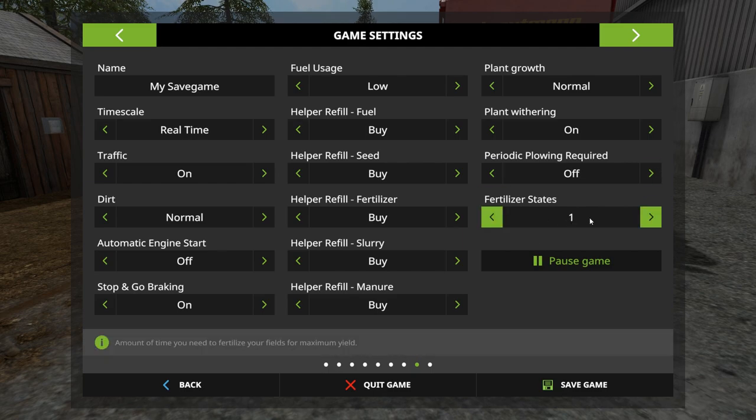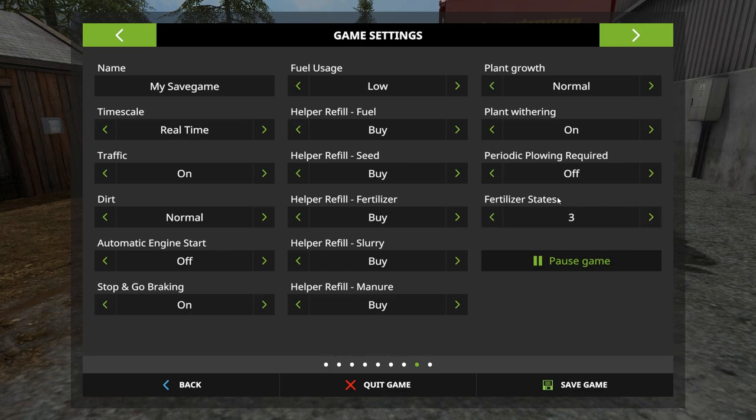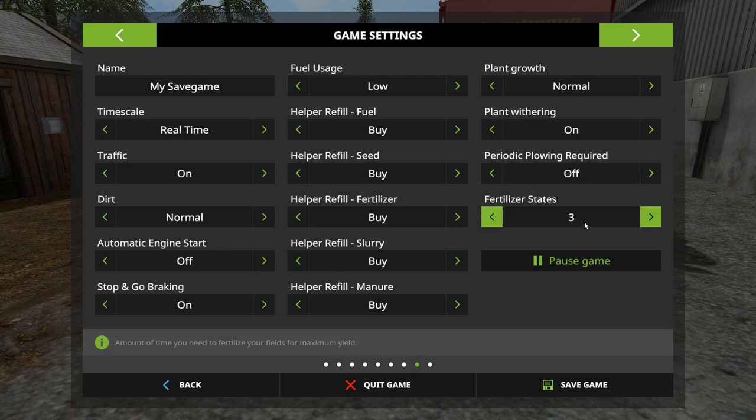Right now we have it on fertilizer state one because we're playing on easy, but we're going to change it to three so we actually have to do some work. On medium or normal and hard settings you have to do three states of fertilizer; on easy it's one state. In reality, farmers usually do two to three different states of what should really be called plant care.